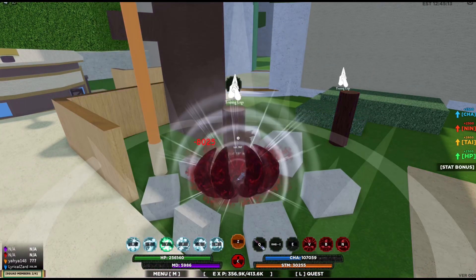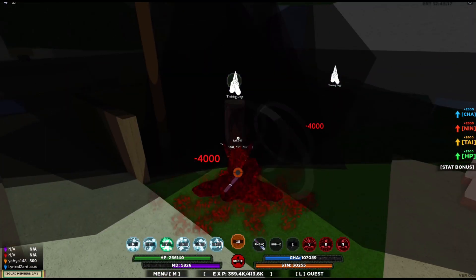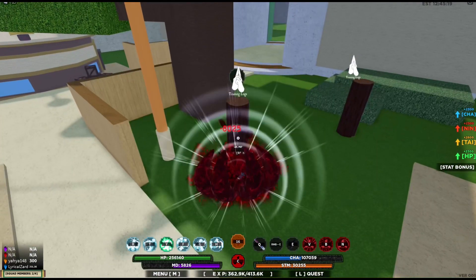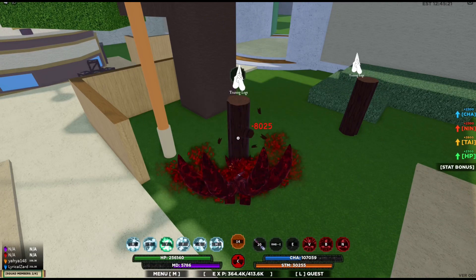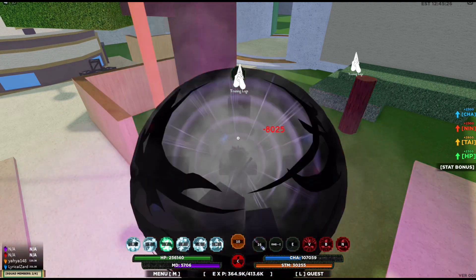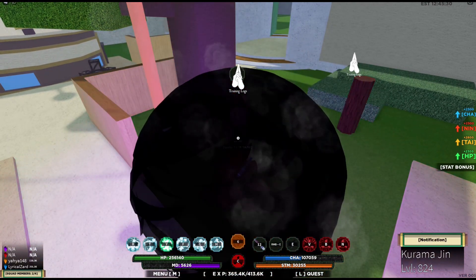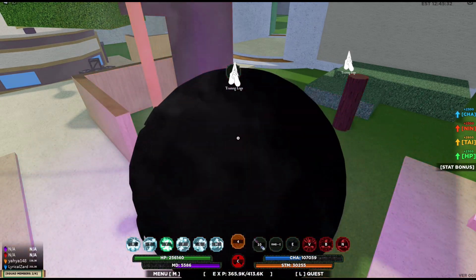In between those things, you just launch those attacks — like a tailed beast bomb, the roar, or whatever attacks you have. Then right after that, you just continue transforming. That's pretty much all you do. It's just insanely good for leveling up. My friend Trothat is using it to level up his tailed beast.